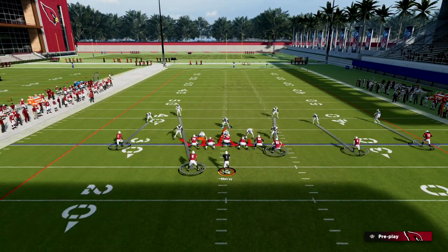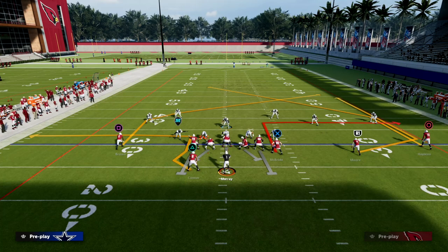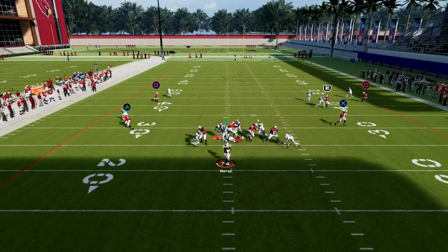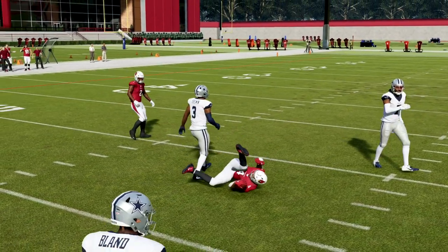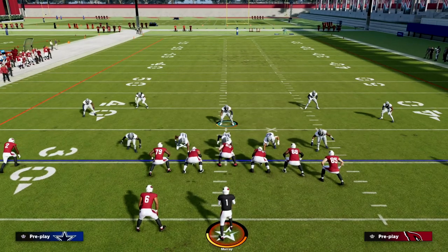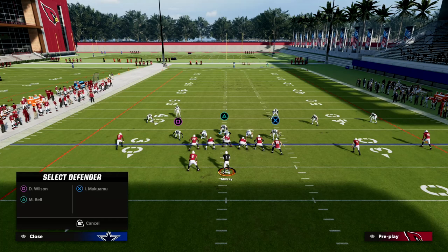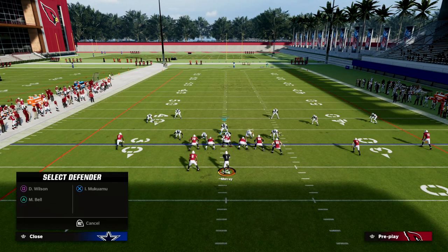But at the same time, I know that there's another really good route from this formation, and that is the play curl flat where this guy's on that post route. Because of his alignment, he can really cook band coverage well. So what I want to do is take away the wheel, but I also want to take away the post. This is where cross man really comes in handy. We're going to take the left or the right side defender and man him up onto the tight end so that we can have solid man coverage on that tight end.